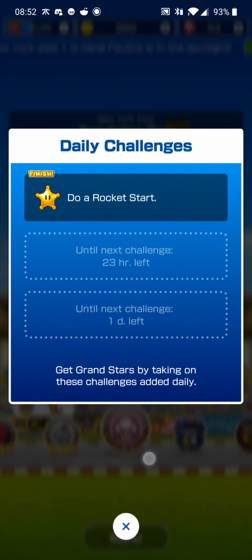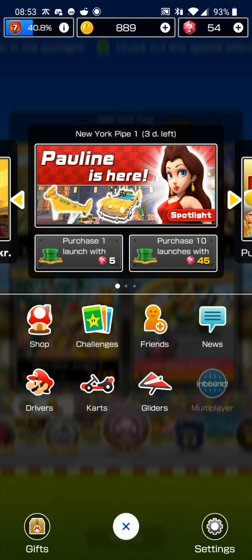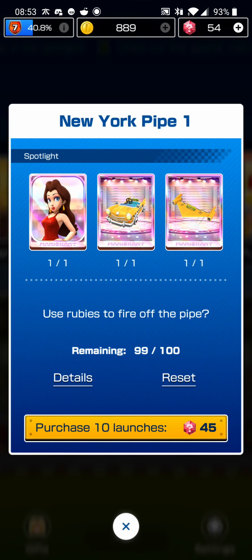We did a rocket start, so now we've completed all of the daily challenges — those are just daily quests. On that topic, let's talk about the other gameplay mechanics in this game. Apart from the single-player mode and the upcoming multiplayer mode, the way we unlock new drivers, karts, and gliders is through a randomized gacha unlocking system, which requires premium currency. Luckily, we got some of that premium currency for free.